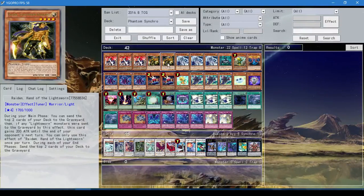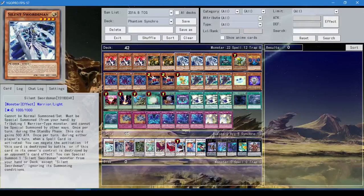We run two Raiden because Raiden mills stuff, he's a tuner so he lets us do synchro plays, he's really good, and also he's a warrior. And then we run three Silent Swordsman — this card can't be normal summoned or set, it has to be special summoned from your hand by tributing a warrior monster, and you can't special summon any other way. This card's the start of the deck. Once per turn, during the standby phase, it gains 500 attack — during your standby phase and your opponent's standby phase.